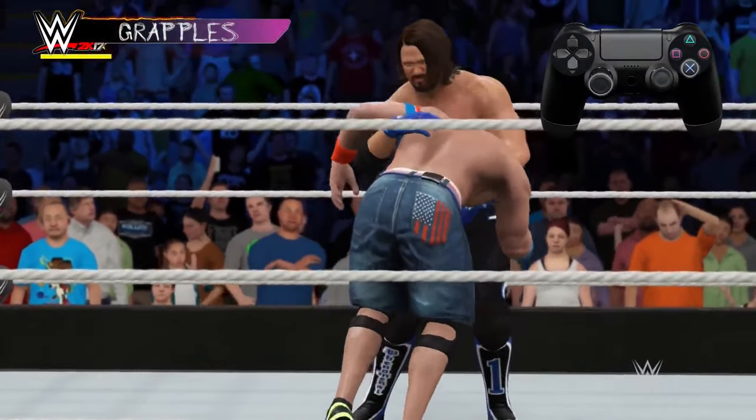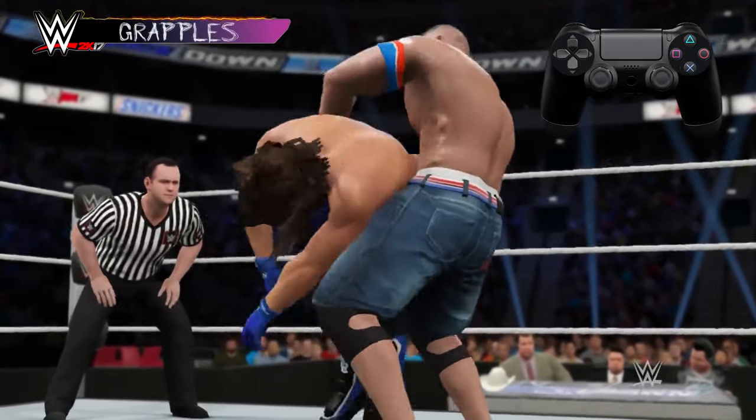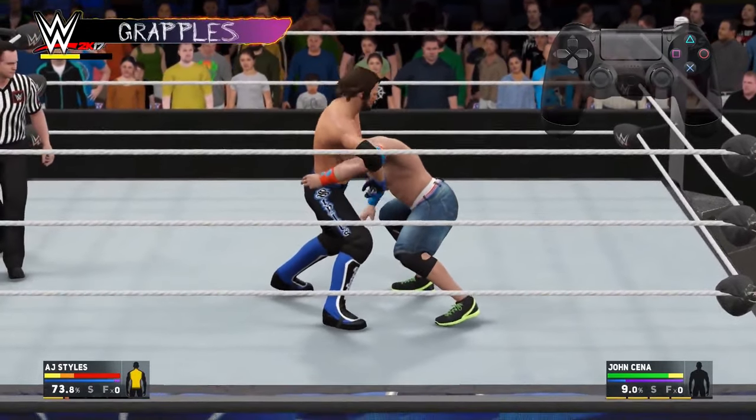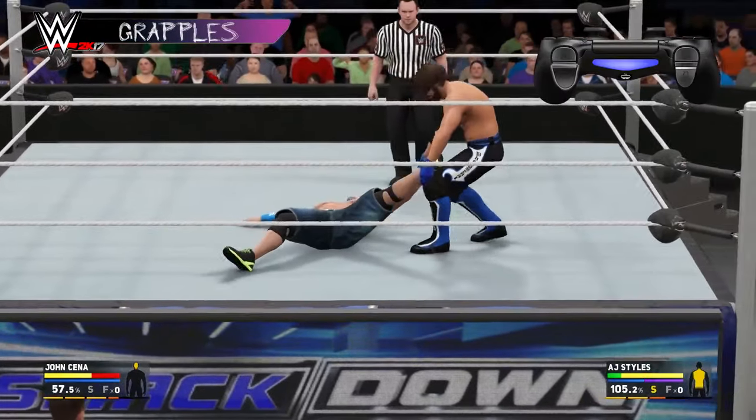To do a grapple, press X and push a direction on the left stick. You can press and hold X for a strong grapple. You can also press X without a direction, and you'll hold your opponent in front face lock. From here, you can strike or grapple your opponent, or you can drag them by holding R2.